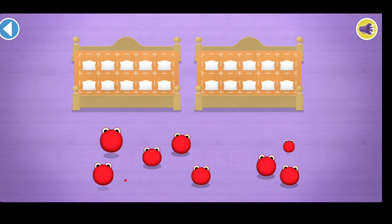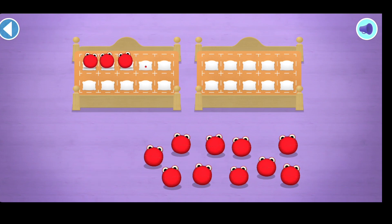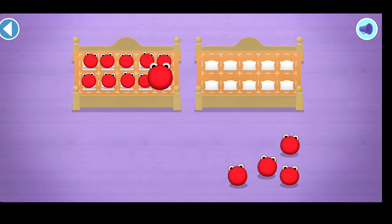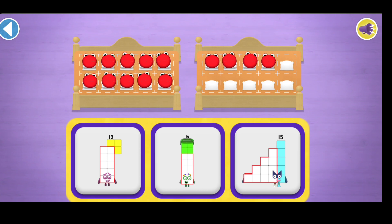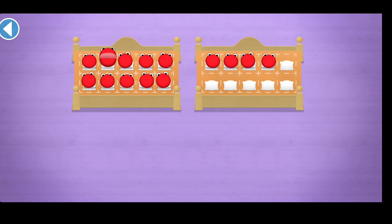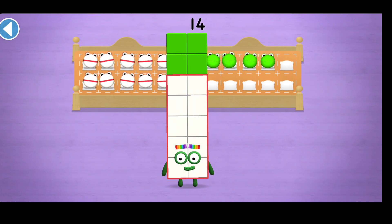Count aloud as you count the number blocks into their beds one by one. Which number block matches the number of number blobs? Yay! One, two, three, four, five, six, seven, eight, nine, ten, eleven. Hooray, you've counted eleven number blobs! Which number block matches? One, two, three, four, five, six, seven, eight, nine, ten, eleven, twelve, thirteen, fourteen. You've counted 14 number blobs!